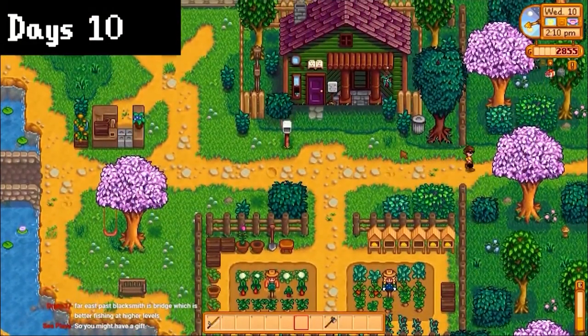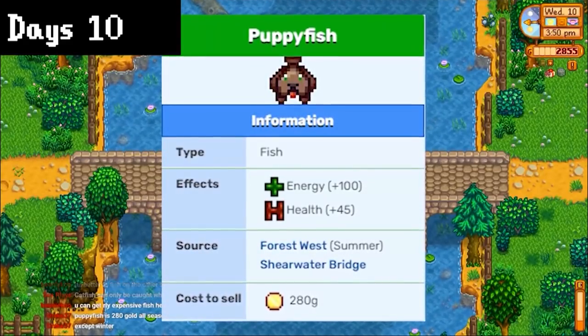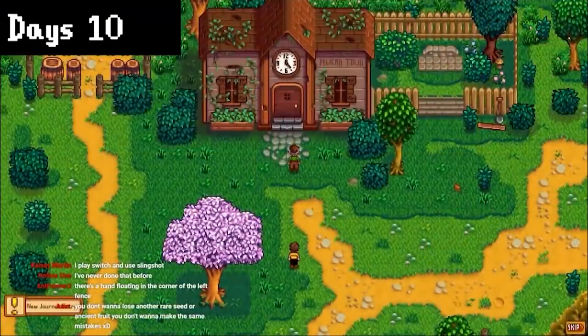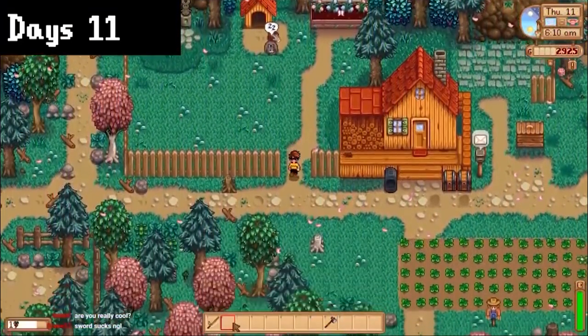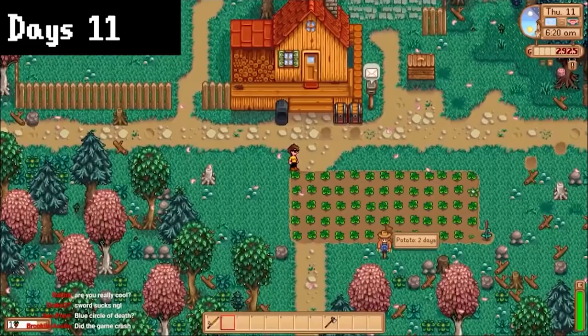After watering, I checked out the far east side of the map on day 10. It added a new bridge where you can catch puppyfish, which is a loved gift for Sophia — pretty convenient. I also triggered the community center cutscene finally. Day 11, I noticed things looked a little different because I forgot to add the recolor mod, so I added it today. Looks pretty cool in my opinion.